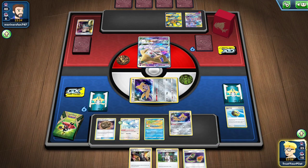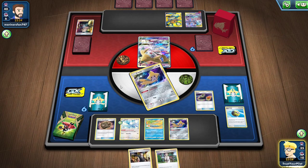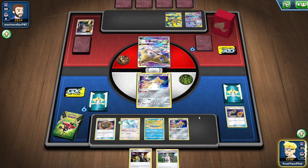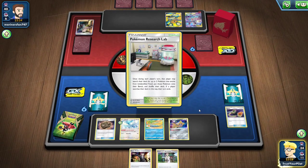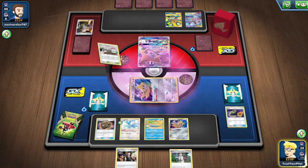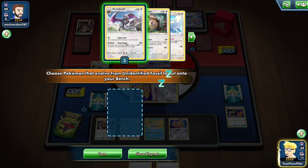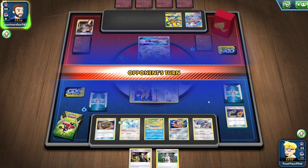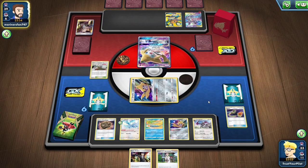I do have to be careful — I really can only put one more bench Pokemon down. There's a Research Lab — perfect. So I can put down an Aerodactyl. Losing the Boss's Orders really hurts, but I do have Eldegoss for late-game Boss's. This is what happens when I play decks with Boss's Orders — you get Boss's in hand with Research and you have to Research.